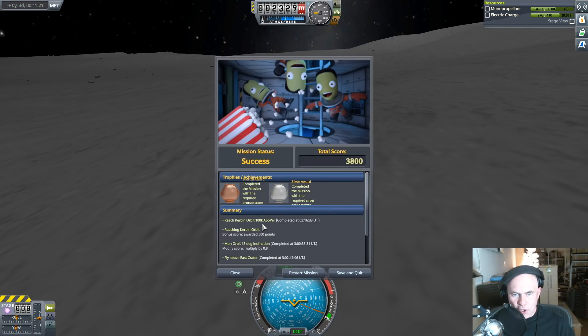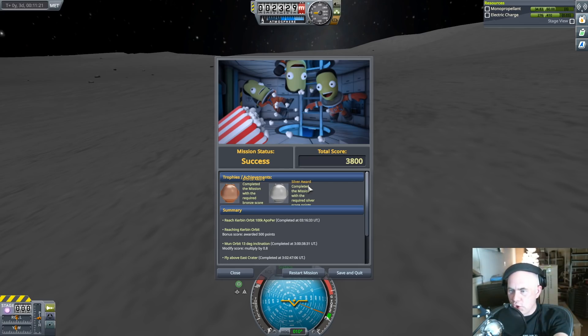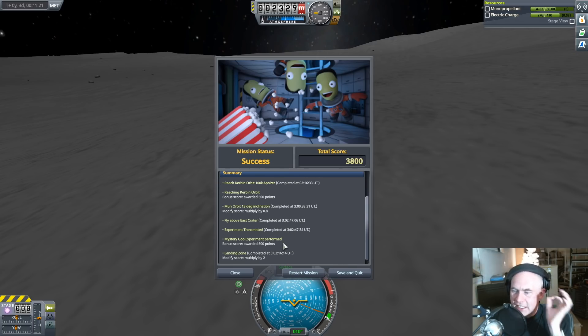Okay so, bronze. So what did I do slowly? I completed with silver. I'm gonna give the text layout a bronze. Reach Kerbin orbit — I scored 500. I took a long time to reach the 13-degree inclination; I should have just done it faster and more powerfully. Experiment transmitted — which would have been done a lot faster if you hadn't made me go onto the orbit that didn't go anywhere near that target. Mystery goo! Landing! And it got the landing nice and accurate. Hey, that's okay.